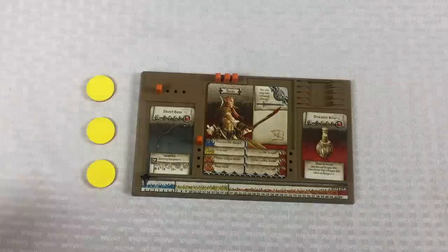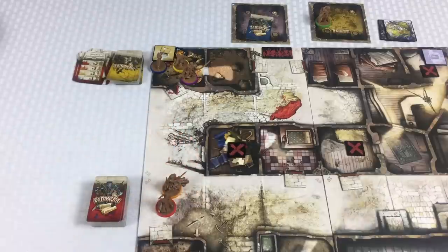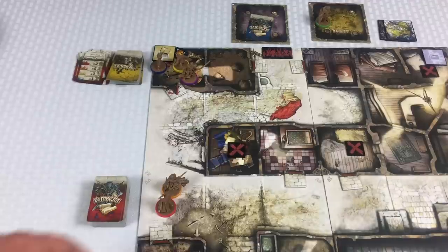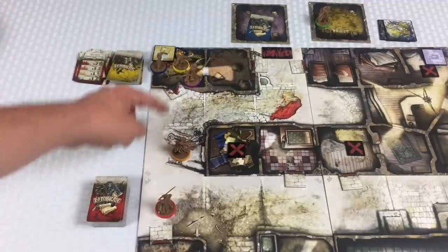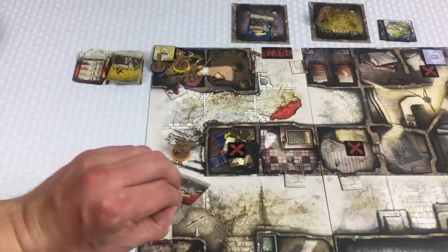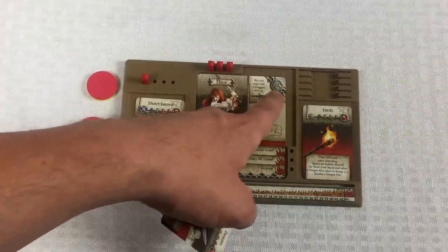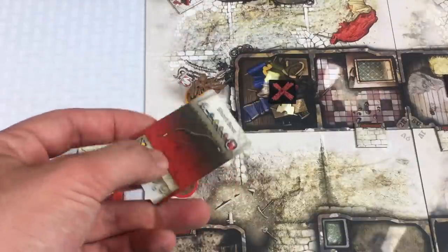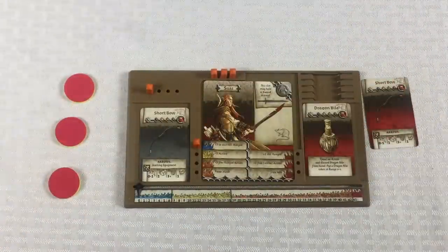For Silas, same plan — search then go two spaces, because they have two turns before they need to drop the bile and throw the torch. Nelly's search gives her a dagger. She actually has a special armor slot that can hold a dagger instead, so I put it there. For Silas's draw: another short bow — not overly helpful, but we have it. I'll put it in his backpack.